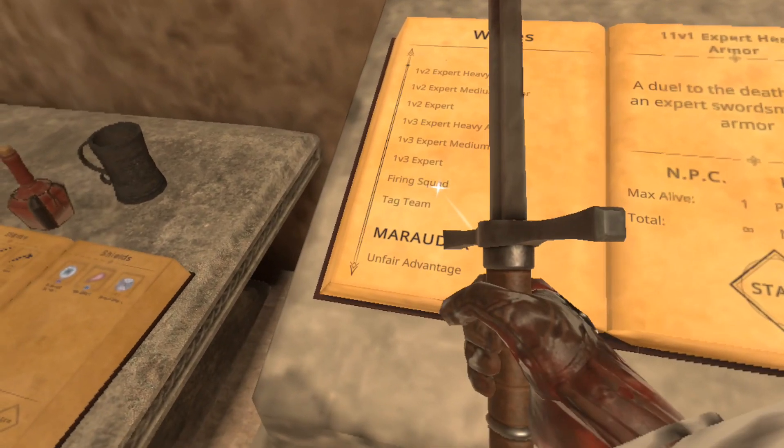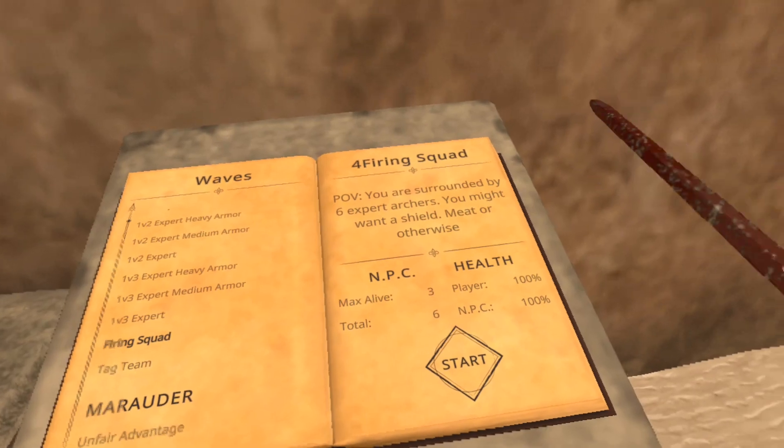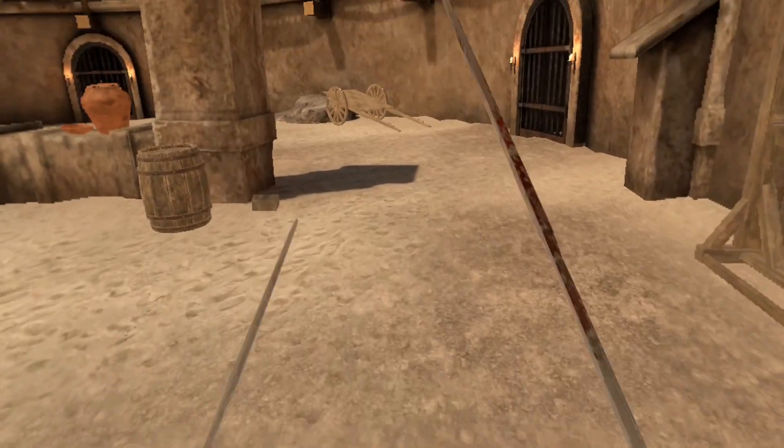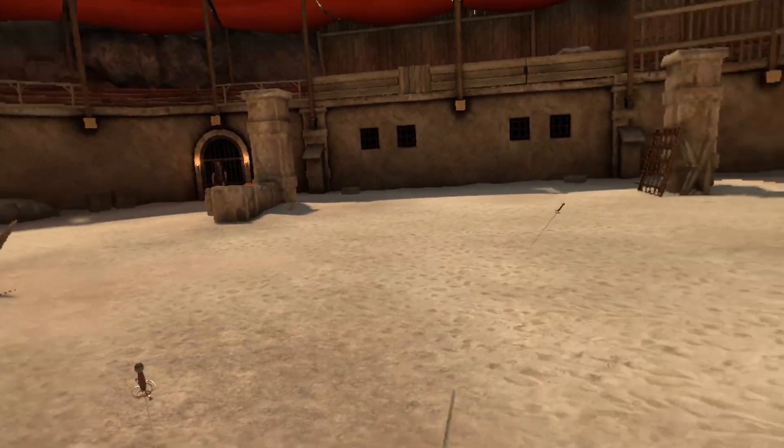You've also got Firing Squad. I hate this one, but I'll show you — it's six expert archers. The only good thing I could say about this is that when you kill the archers, they stay dead.